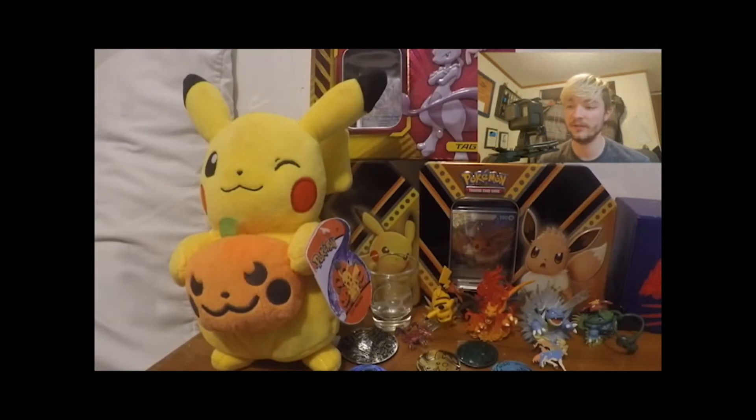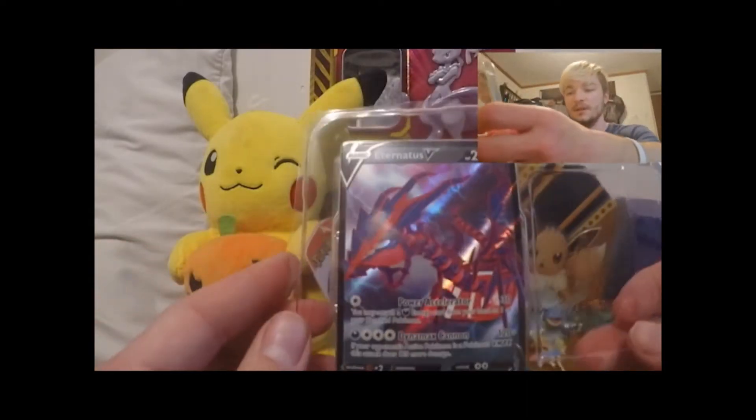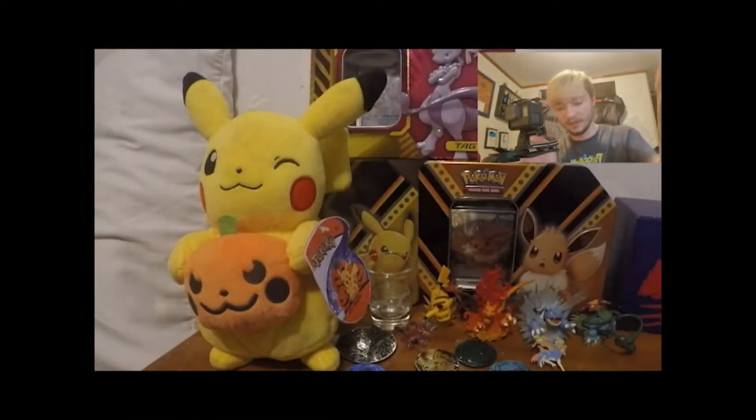Welcome back to the channel. Today we have the Eternitas tin — it is the last tin to complete our V Powers tin collection. You can see we have the Pikachu one and the Eevee one over there. This Eternitas one is the last one we need to complete our set. Here is the Eternitas promo card and the code card for the tin if you want that.